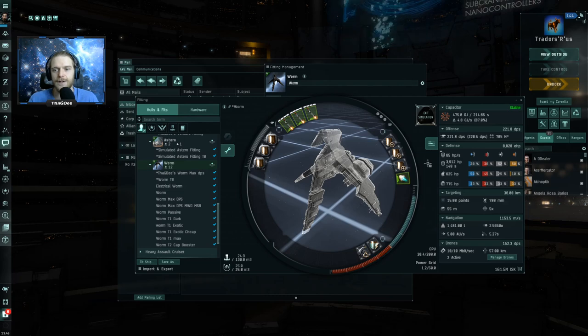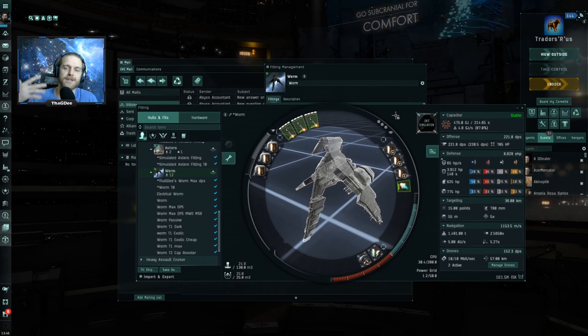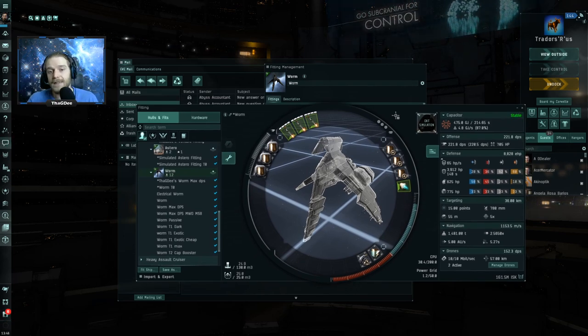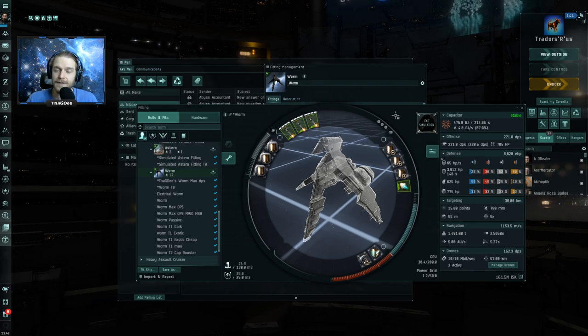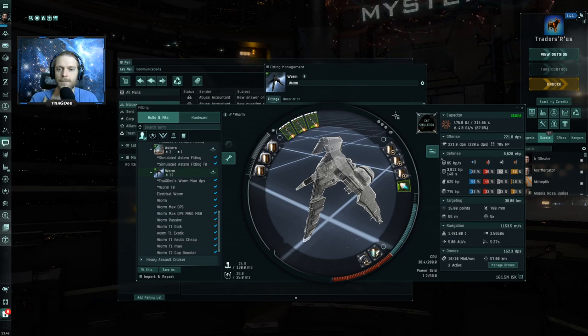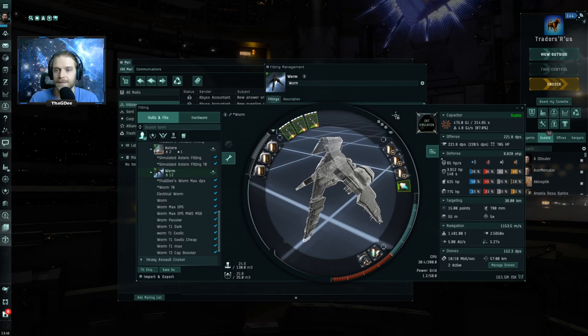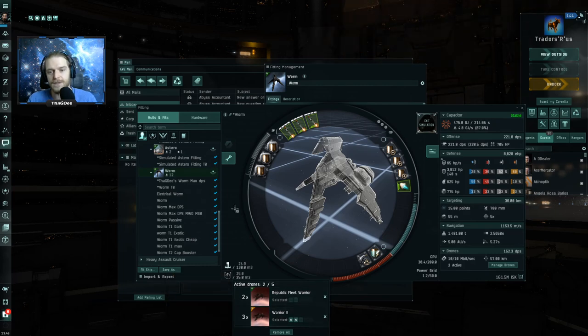He said with his skills he gets 190 DPS; I get 221 DPS. He also talks about how in Gamma filaments you're better off doing explosive damage — but the reality is that while Gamma filaments give you a 30% increase in explosive damage, you're already getting a 50% increase to thermal or kinetic missiles from the Worm's skill bonus. So you're better off using thermal or kinetic missiles and Warriors as your drones.